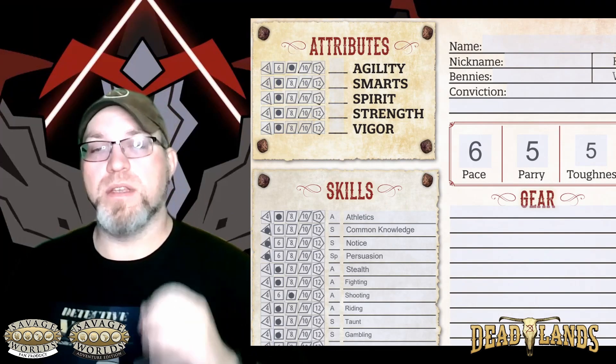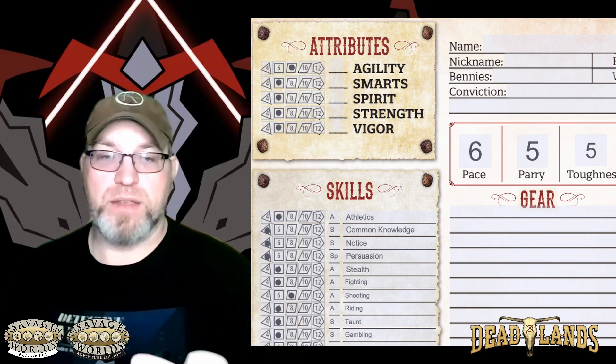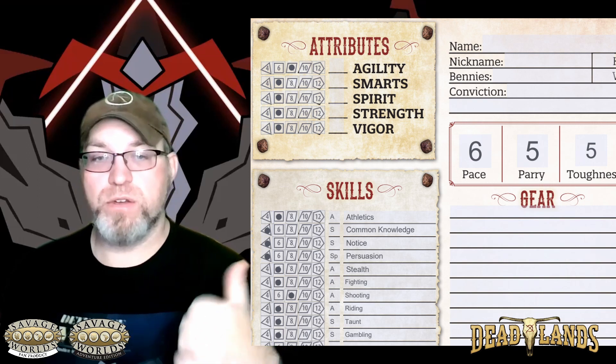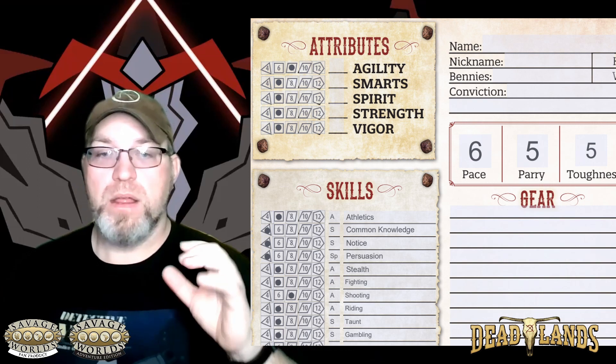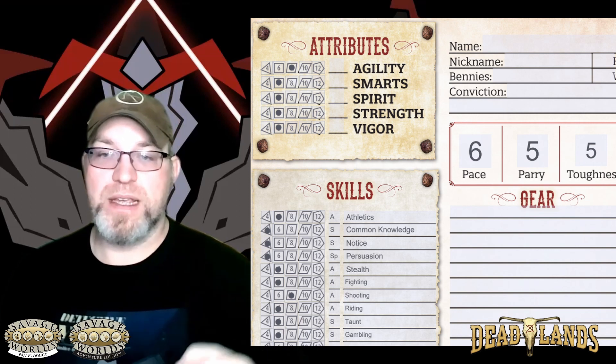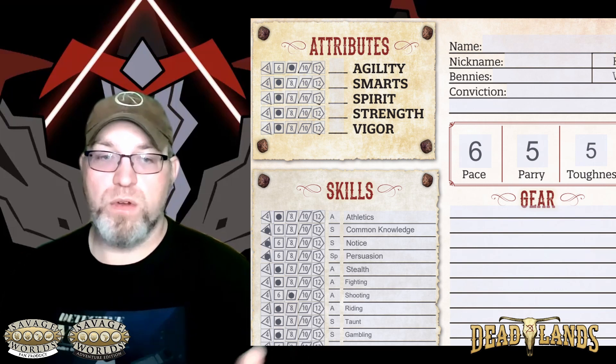Heroes and villains in Deadlands only have three wounds — they can only take three wounds before they're incapacitated. This is where that damage threshold we talked about during character creation comes into play: that is the target number that a damage roll has to equal or exceed to actually cause harm. Once you hit that fourth wound, you're incapacitated.